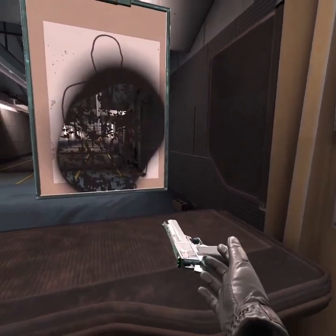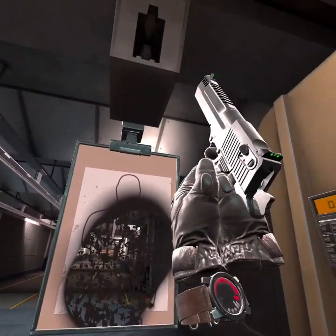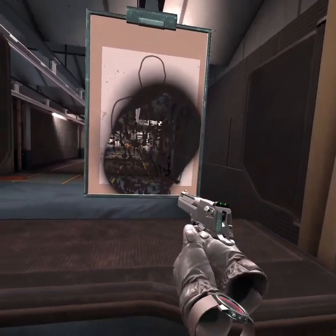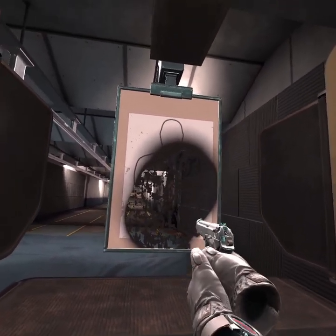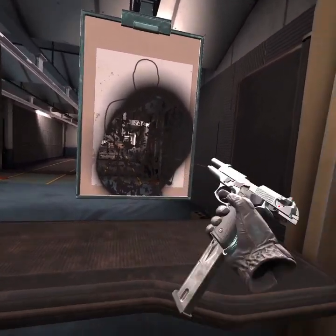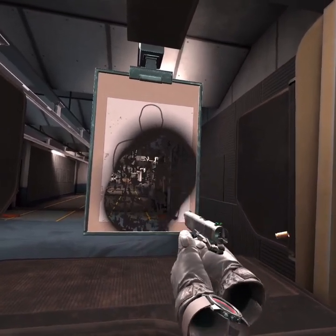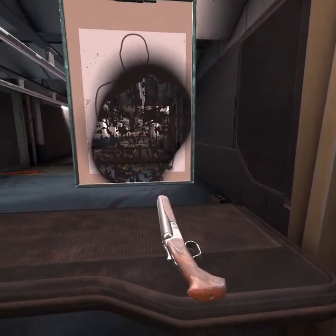Next one will be the five bullet revolver — this is as close as I can get in Pavlov. The next pistol will be the Desert Eagle. This is as close as I can get in Pavlov. The next one will be the Beretta, this is as close as I can get to the normal gray pistol. The next handgun will be the 1911, this is as close as I can get to the combat pistol. The final weapon will be the double barrel shotgun.